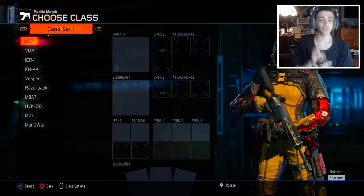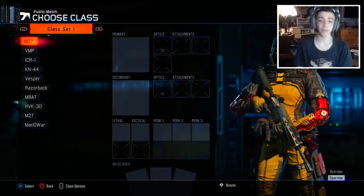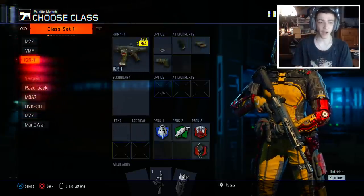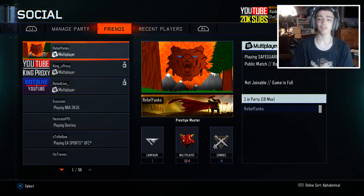Alright guys, first off just make sure you have two empty classes right off the bat. I have two classes labeled M27 and they're both empty — there's nothing on them. So that's pretty much it; just make sure you have that before you do anything else.